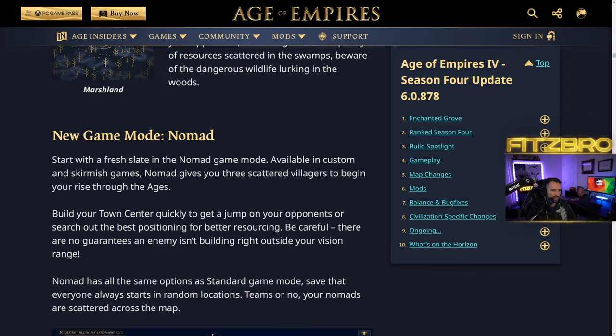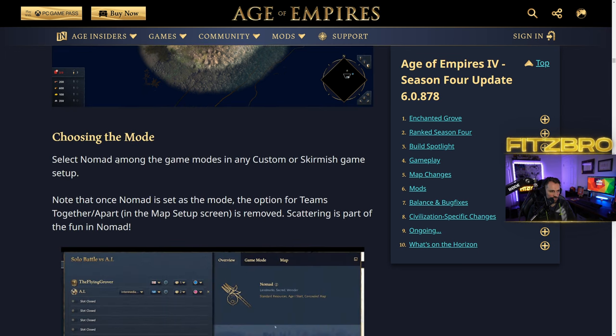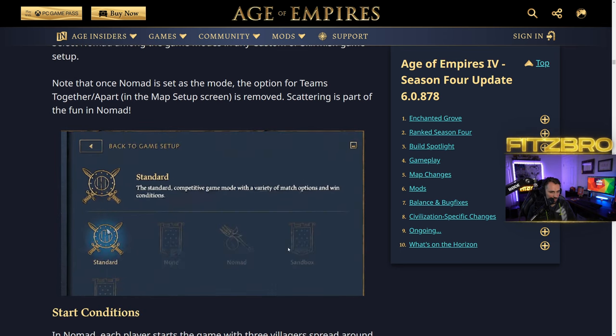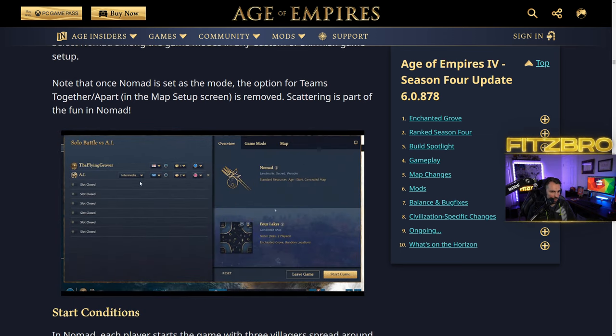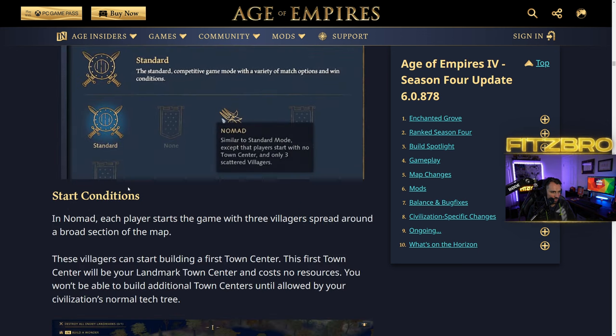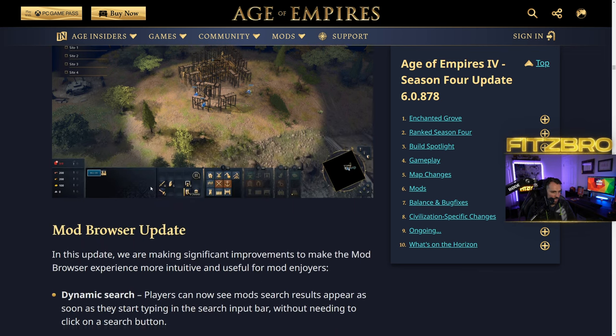The Nomad game mode isn't really new — everyone knows what Nomad is — but now it's going to be an official game mode you can queue up for. You scatter villagers to begin, rise through the ages, and then quickly build your town center somewhere. It's a nice new official addition to the game. They've included some helpful little animated guides for how to set up the Nomad start conditions.